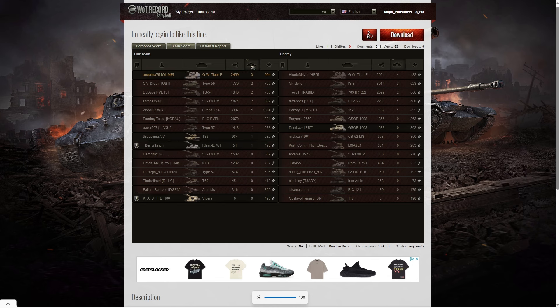When it came to kills, the top scorer was the GW Tiger P on the enemy team — he got a shotgun right at the end of the game, picking up four kills. Hippie Slayer. Second highest kills went to the IS-3 on the enemy team and also to Angelina — three kills apiece. Two kills went to the Type 59, the TS-54, the SU-130PM, and on the enemy team their 7032 managed two kills as well. Very good to get second place on kills after getting fourth on damage.